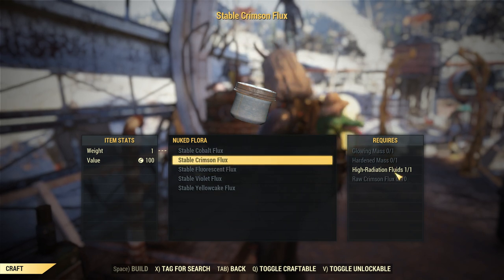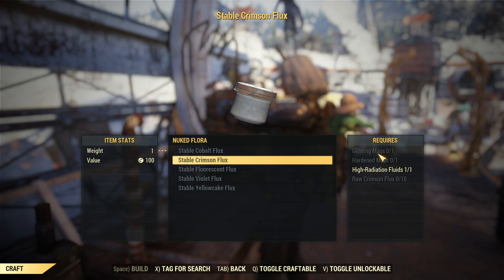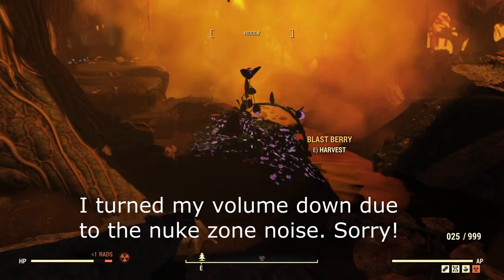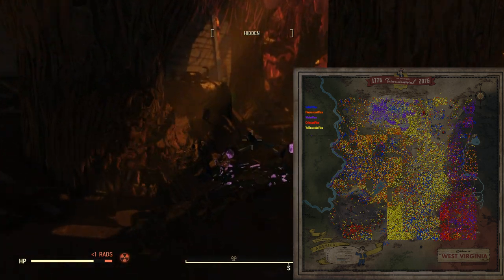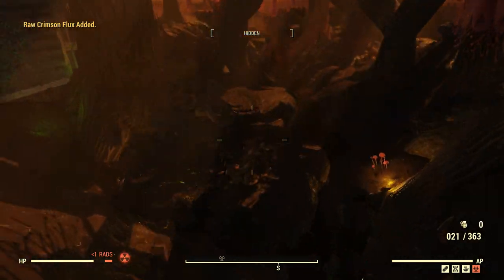Those top three items actually only have chances of spawning on dead enemies, so that's the only way you can get high radiation fluids, hardened mass, and glowing mass. Now that you're in a nuke zone, let's go around and pick all the nuke flora that is possible. I'll put up a really good nuke map here and in the description as well — it's a map that covers all the different areas for getting a ton of certain types of fluxes.